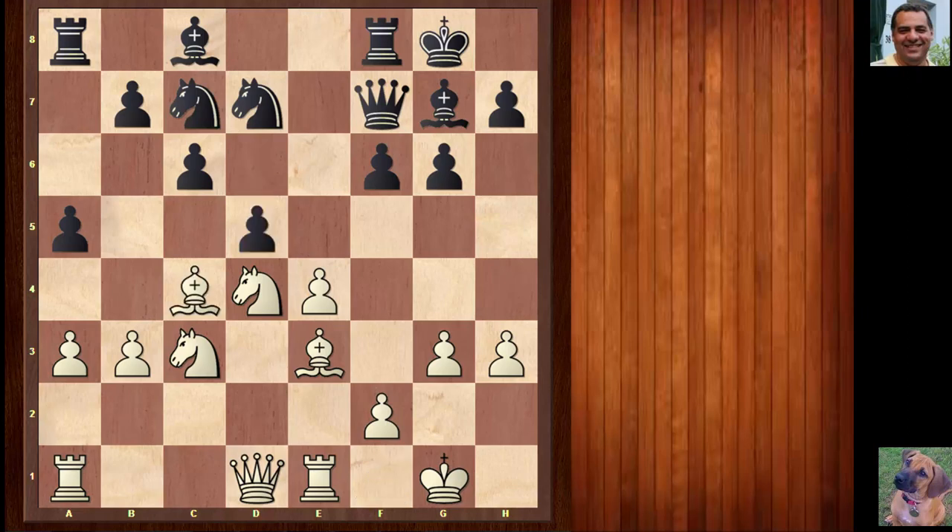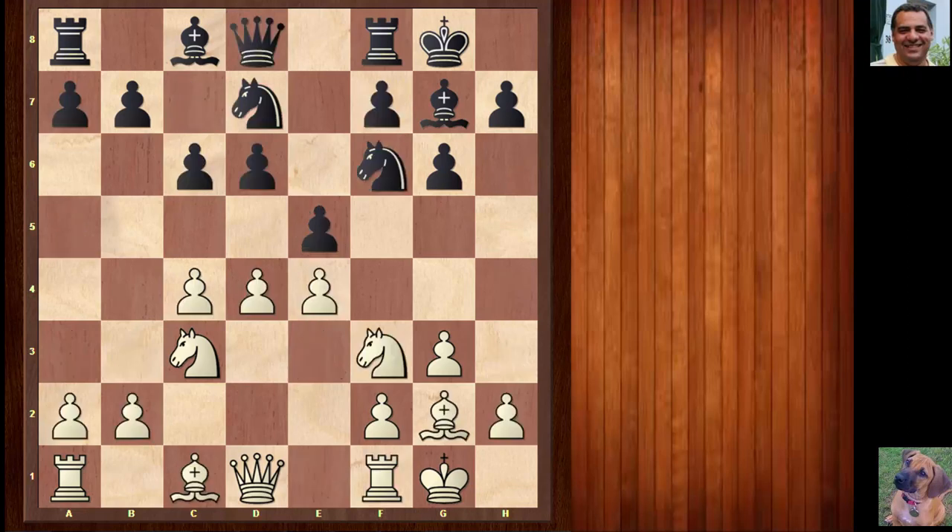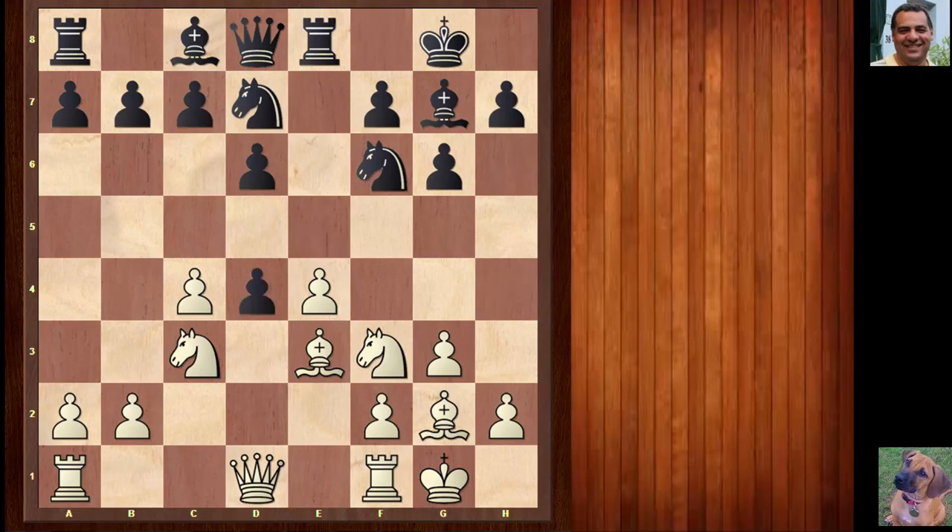With white having some strong pressure, these are very complex games — just an example continuation. With c6 it seems a modern choice, but in this game rook e8 has been played quite a bit before as well. White usually plays h3 here, but Botvinnik chooses bishop e3.